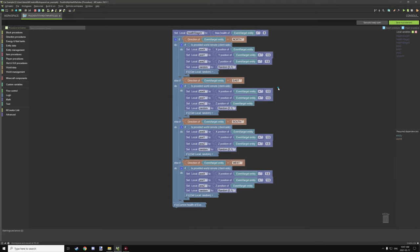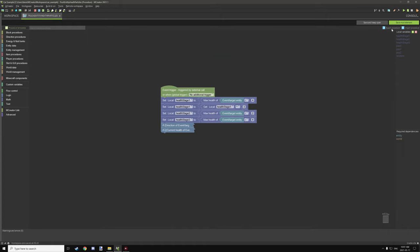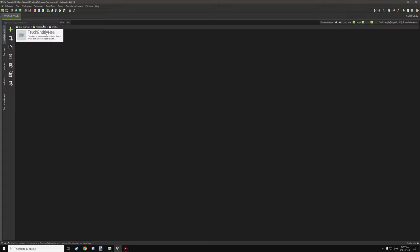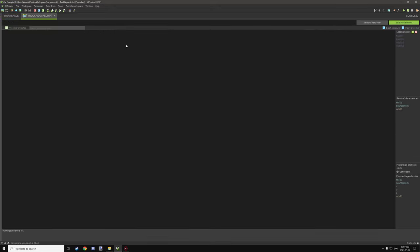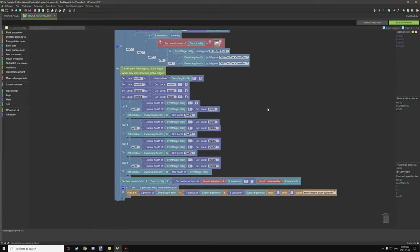You can get the procedure from the download and import it into your own procedure. Now let's head over to the global procedures. We have the upgrade truck script, the upgrade stage one script, and the repair script. The repair script is a little complicated but not too much to cover.